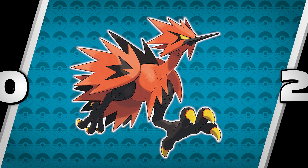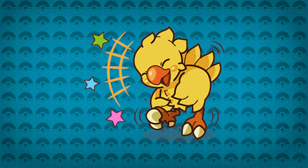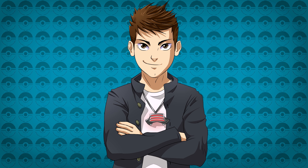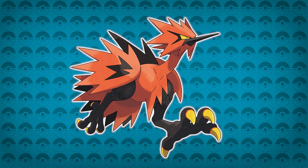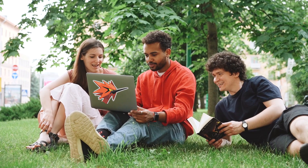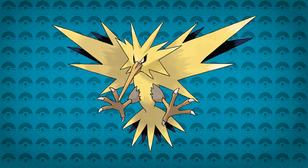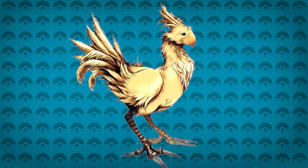Number 2: Galarian Zapdos. It's great to see a loved bird in a loved form. I love how they made Zapdos into a Chocobo, and it'll definitely continue to be one of my favourite Pokémon introduced in this generation. It does the original Pokémon justice — Zapdos was already great — and seeing it turn into a different, on-two-feet Pokémon that runs and jumps all over the place was a pleasure to see. It'll be one of the more remembered Pokémon in this category.